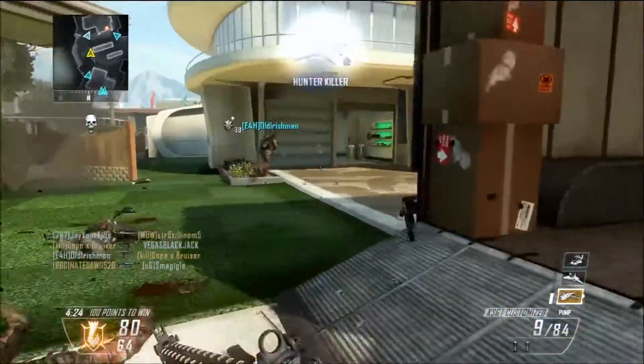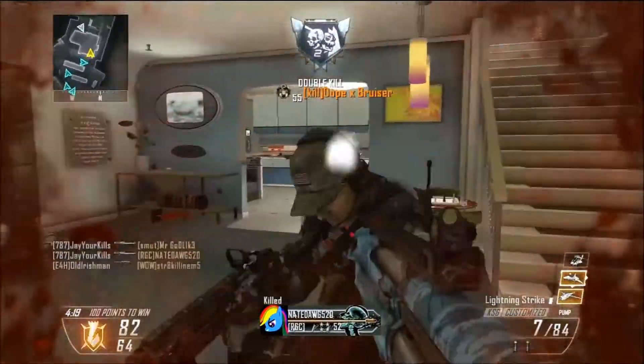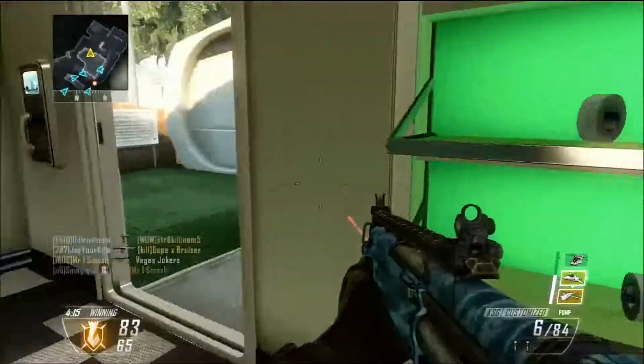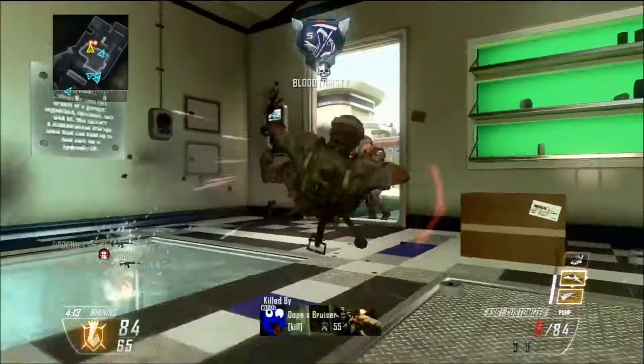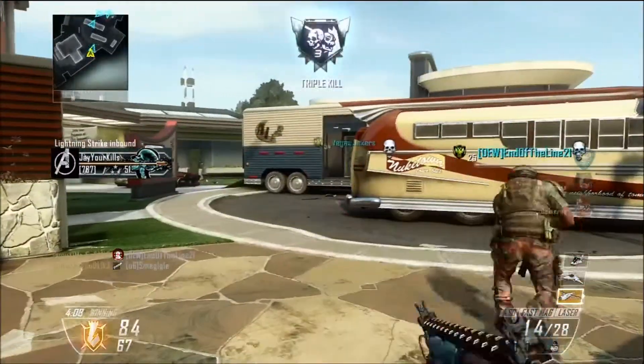I run around and sort of just take them all out. As I said, these shotguns are very good on smaller maps if you are going to use a shotgun. If you're going to be on a larger map, you can use another gun, or you can even use overkill and have two different guns — such as an SMG or an assault rifle for long range and then a shotgun for close range.